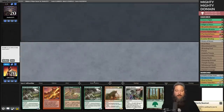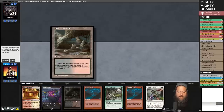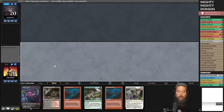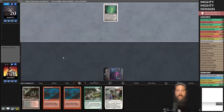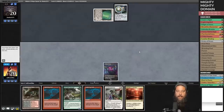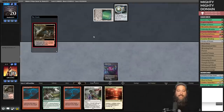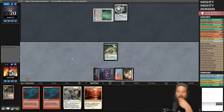Against the Odds time — we are trying to get the turn three kill with the mightiest domain deck in Magic. Triumph, Steam Vents, all land types — we're not super close to the one-shot kill here. No Mights, no double strike, but the hand is okay. Opponent is on Tron — uh oh. Our plan against Tron is just to kill them real quick. Bloodstained Mire, crack for Steam Vents, run out the Brawler which can hit for five. I assume since our opponent kept seven they have turn three Tron.